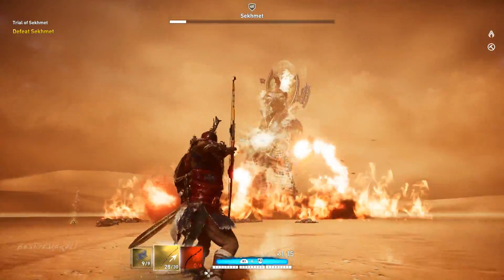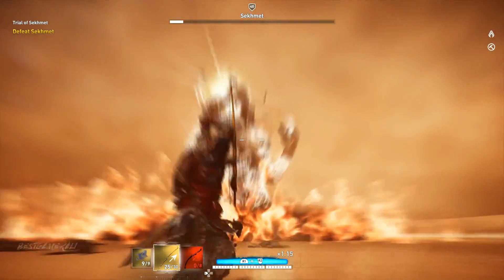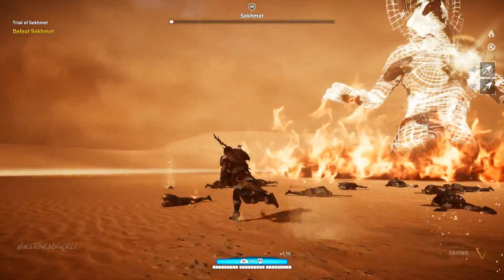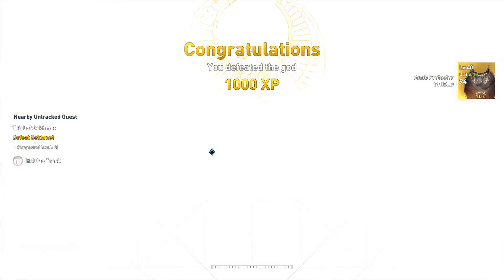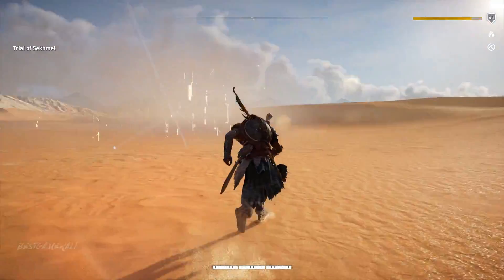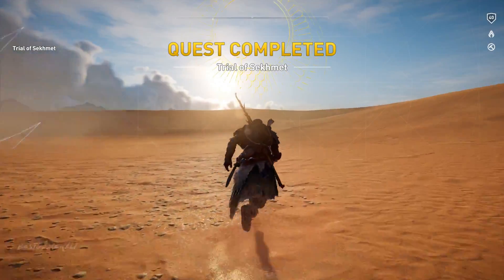I went for Sigmund next. As soon as you kill that god, you will be given the Tomb Protector, which is the third set item. So now we have two items: the Was Scepter and the Tomb Protector.